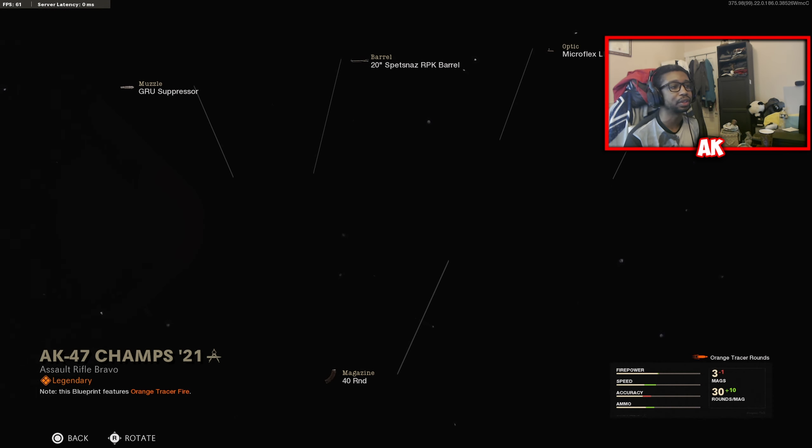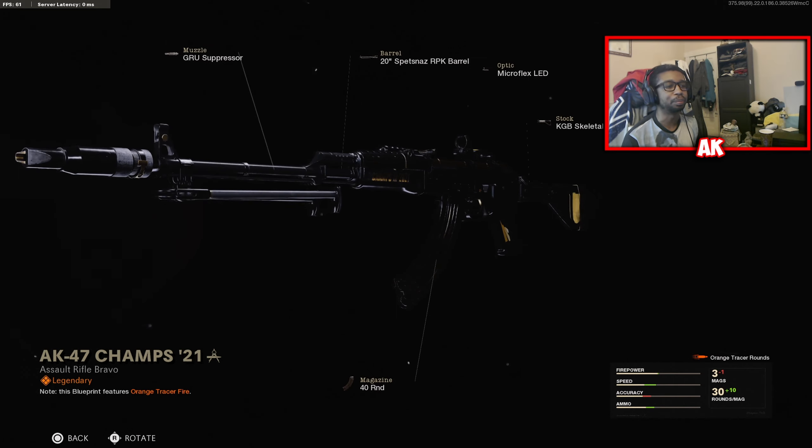Let's take a look at the weapons it comes with. It's going to come with the AK-47 Champs 2021 bundle. This is the AK-47 skin. I will say, I thought these were going to be like competitive AK classes — that's actually not the case. All of the attachments kind of suck here, in my honest opinion. The class really isn't that good; it could be much better. But that's what the skin looks like.